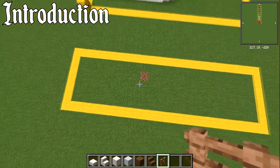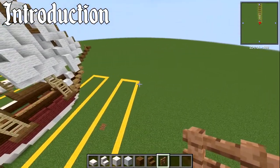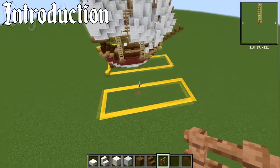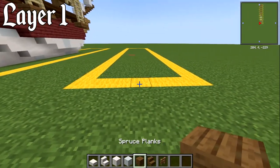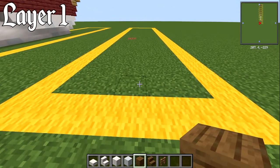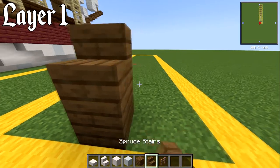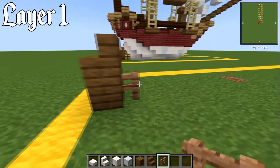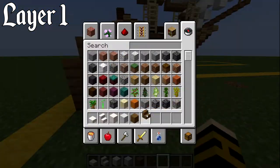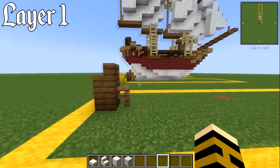If you want to build yourself a nice rectangle to work in, you can — that's 24 by 7 blocks. For layer number one, find the middle of your box, go forwards by one, and place down a spruce plank block. Place a spruce stair block on top — that gets us to layer two already — and then have a jungle fence. You can discard those three blocks; you don't need them for the foreseeable future.